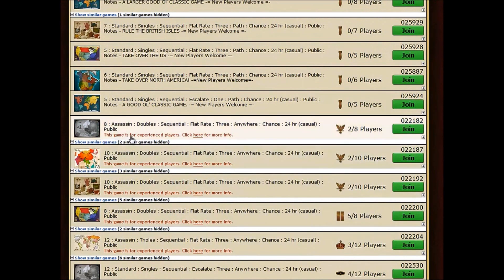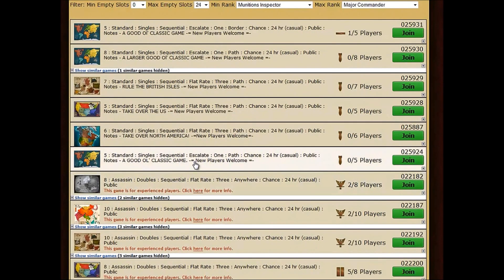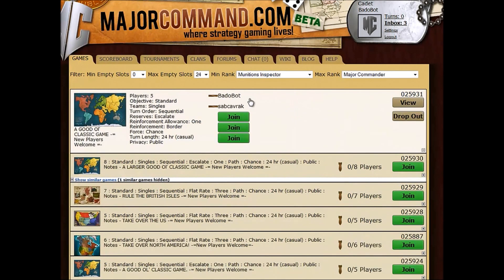There are a few games here that say they're for experienced players — you probably don't want to get into those just yet. In fact, you actually can't until you play a little bit more, because the rules are a little harder. What you want to pay attention to is these first five or six games — they say 'new player welcome,' they're basic settings, and these games will fill fast. You'll have your best shot at taking points off people with these games. To join, just find one you want and click the green join button. Join will change to view, which means you're in the game.